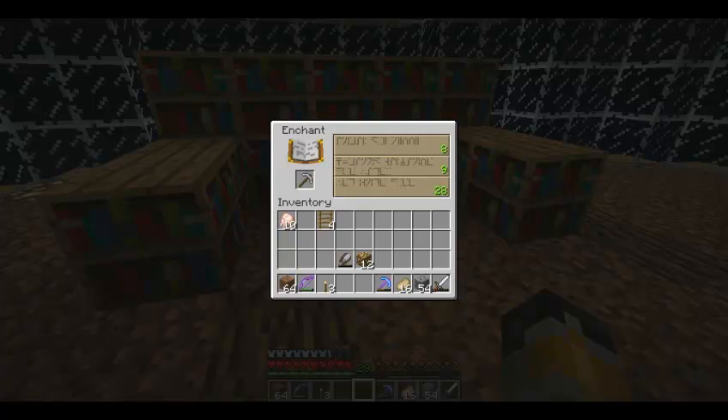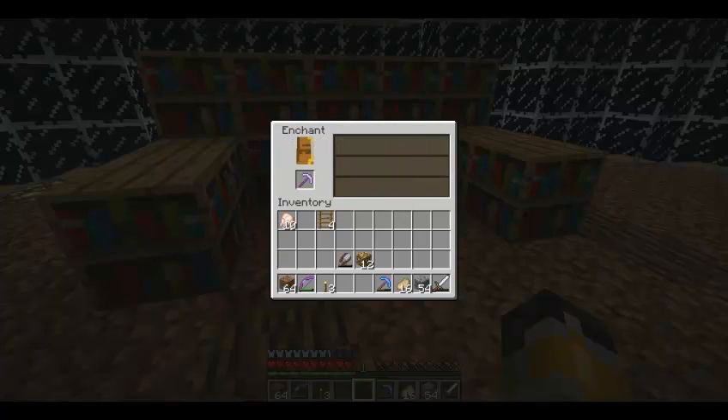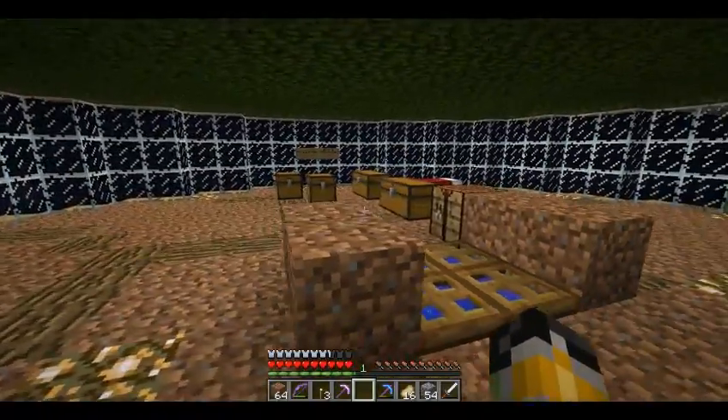Hello everyone, Sounds here again. We're back in Minecraft and I'm going to start off the episode by enchanting an iron pickaxe. No silk touch, but it's not bad.